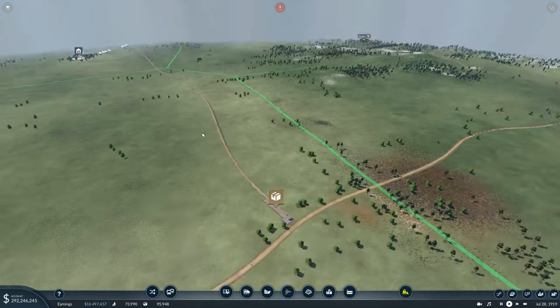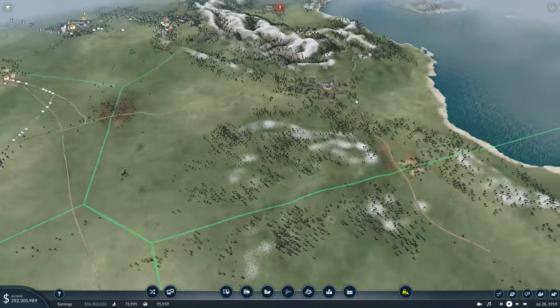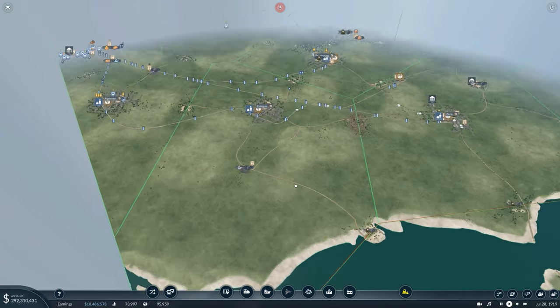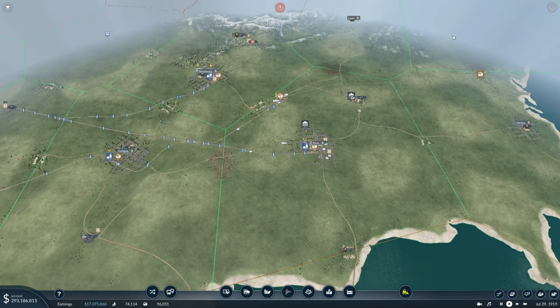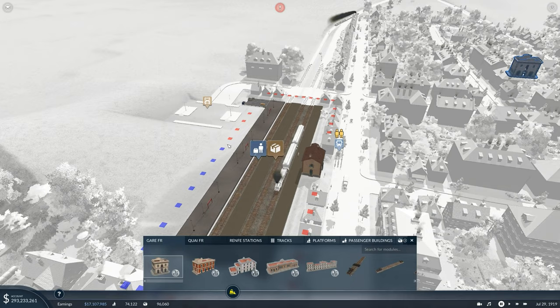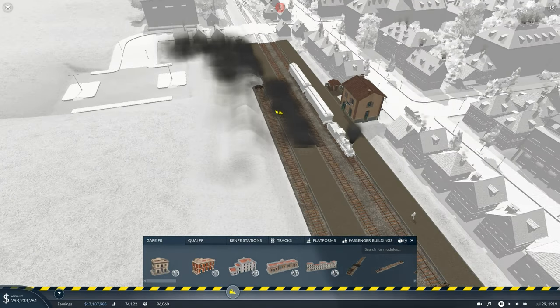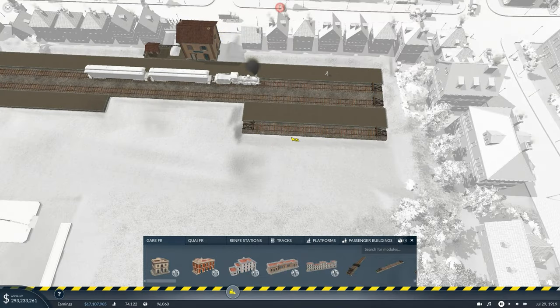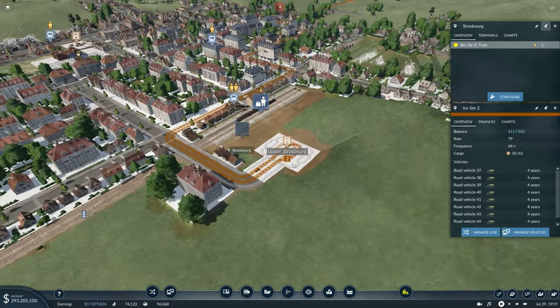We've got a few abandoned tracks which we'll probably pull up, and we've also got a steel to goods which means we can double up on our goods output. There's also a weapons factory over here. So first of all I'm going to connect all those industries. We're going to pause the game, modify our cargo station, and get rid of this cargo platform because it's no longer necessary, leaving us with the truck drop-off from the mine.